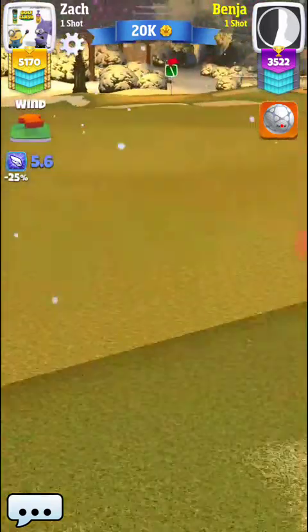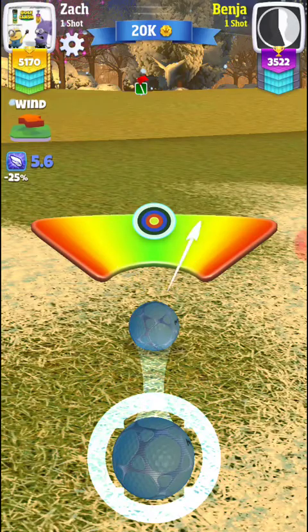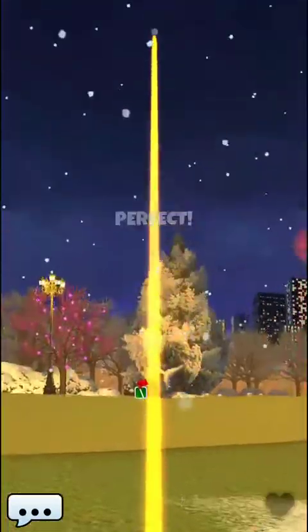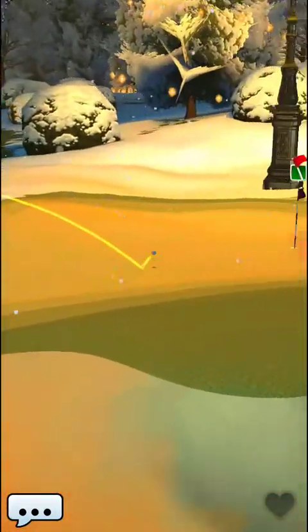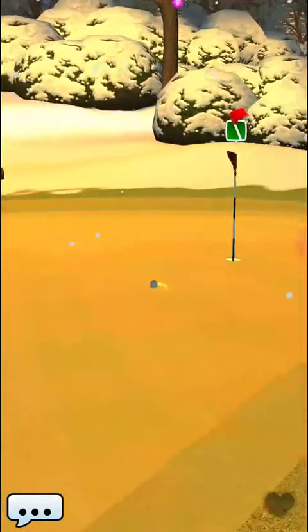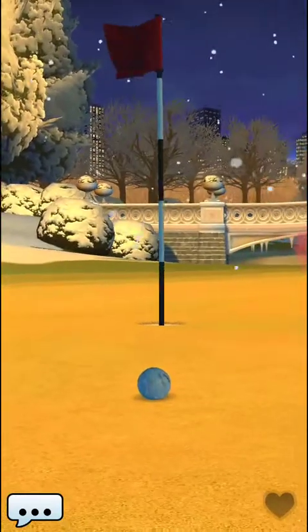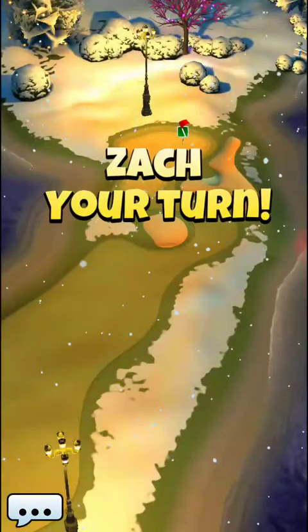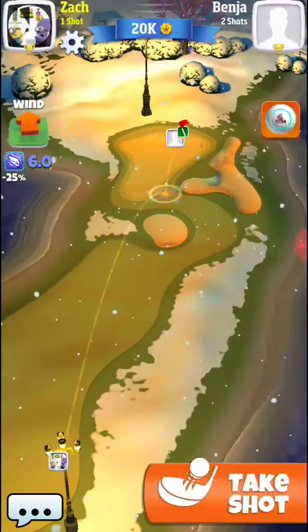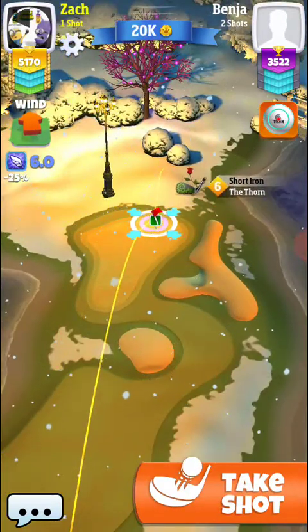Would you rather have your hop come in from the green and have a little bit of a sidewind, or do you want to play it off the fairway and have almost a completely straight wind? Either approach here can work. The most important thing is going to be perfect ball — if you want to make this, you're going to want to hit a perfect ball.